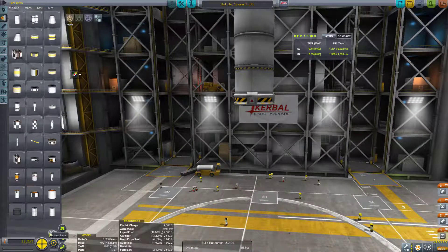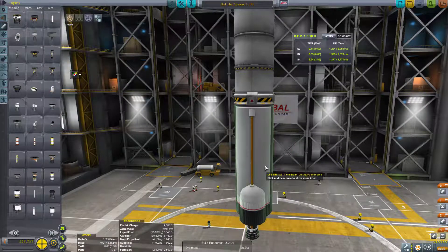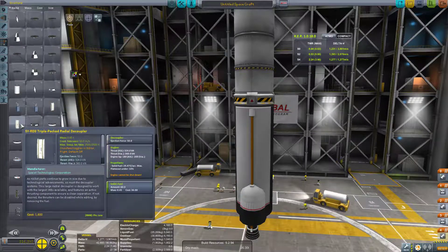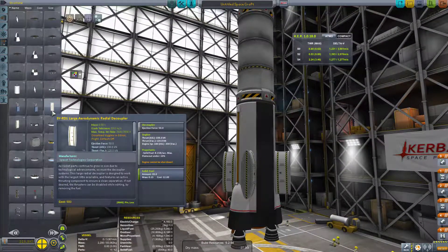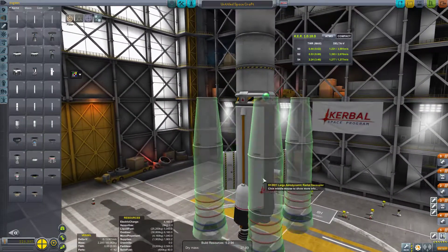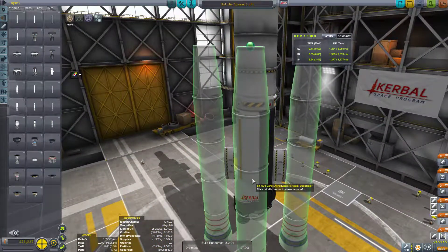Now we just need to make the launch stage. Since we got Space Y, it's actually going to be a lot easier, because the one part I really wanted were these decouplers — they're just so awesome. They're large aerodynamic radial decouplers that have their own solid rocket boosters inside, allowing you to push heavy amounts away, which without them is quite a frustration. I'm going to go ahead and try out some of the new boosters too.